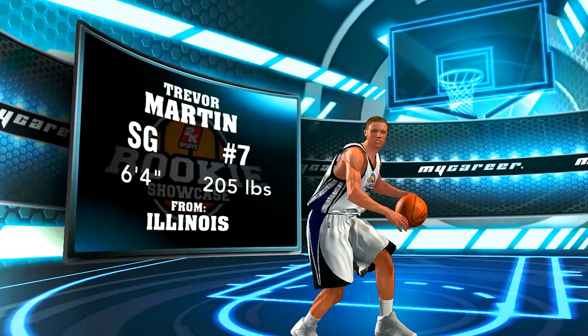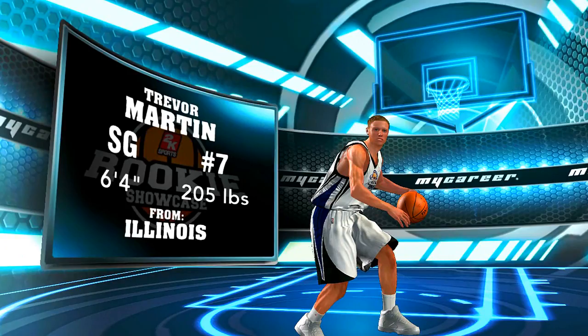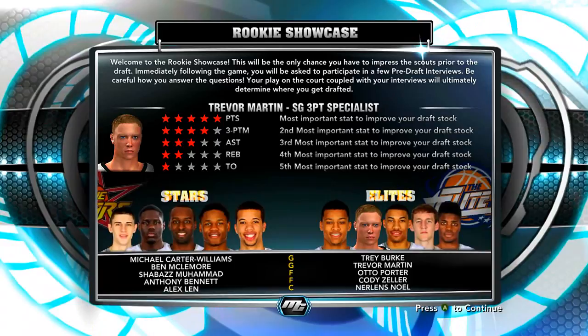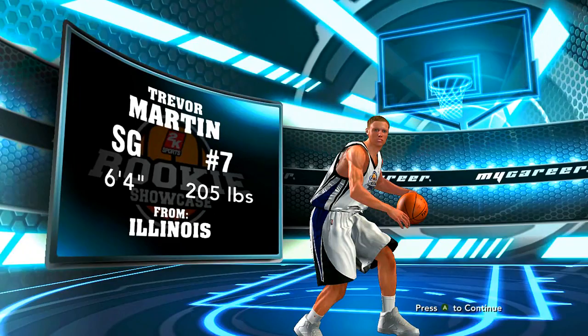What's up guys? T-Mart here and today we're starting up a new series over here on T-Martin2. We're playing My Career in NBA 2K14. I figured we'd mix it up a bit — this is something a little bit different. We're playing some FIFA every now and then, and I figured why not play some NBA as well to give us something different alongside our GTA 5 Let's Plays, because we're killing those. I haven't played a basketball game in a really long time, probably like four or five years. But basketball is my favorite sport. As you can see, we created our player Trevor Martin — he's a shooting guard, number seven, six foot four inches, 205 pounds from Illinois. This is pretty much exactly what I want, so let's see how we can do.